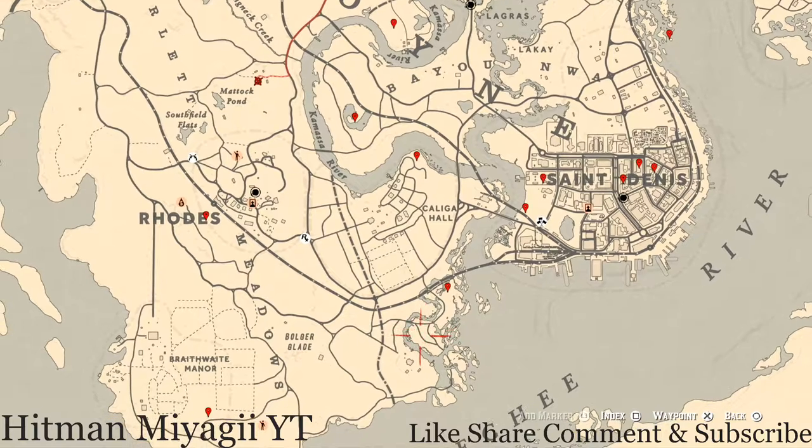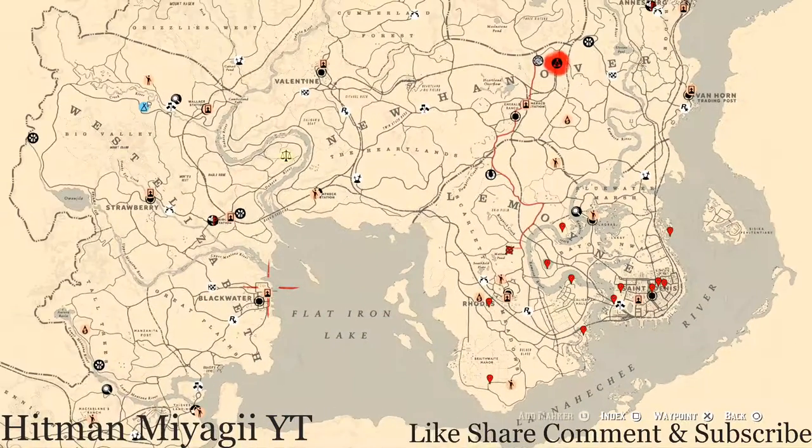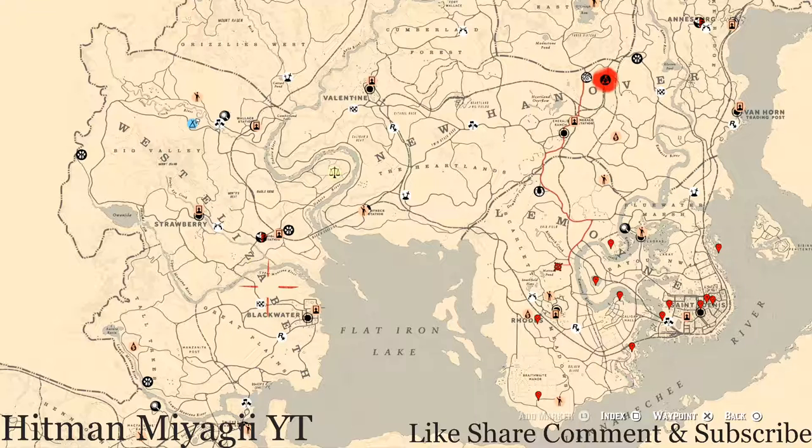That's pretty much it for all the extras. The cycles for today, Tuesday November 30th, are: family heirloom cycle 2, all lost jewelry cycle 3, coin cycle 1, arrowhead cycle 3, wildflower cycle 2, antique alcohol bottle cycle 1, all tarot card cycle 2, bird egg cycle 5, and fossils cycle 2. Check the description box for the cycles, fossil video link, and social media. I appreciate everything you do for the channel — thank you for watching, liking, sharing, and subscribing.